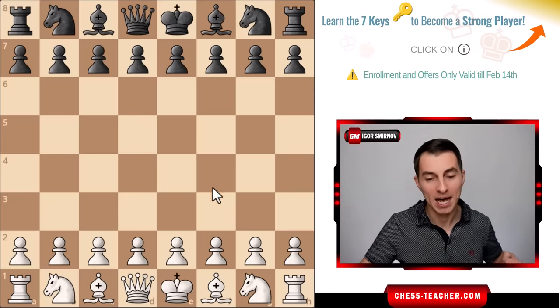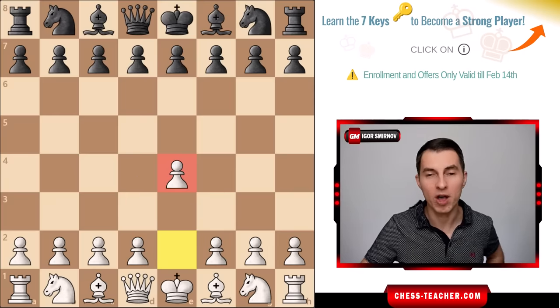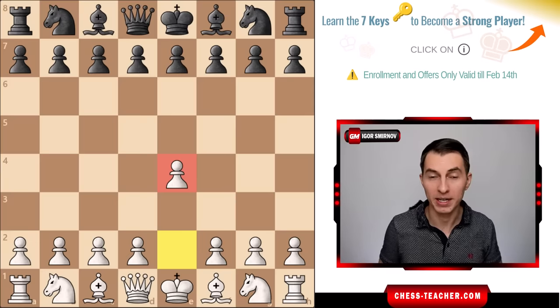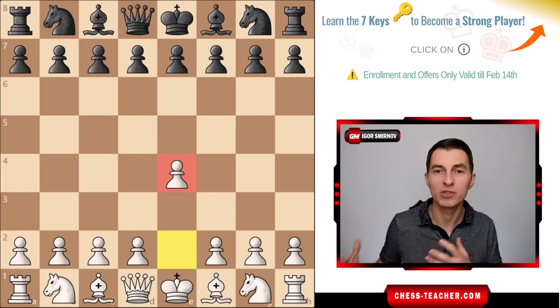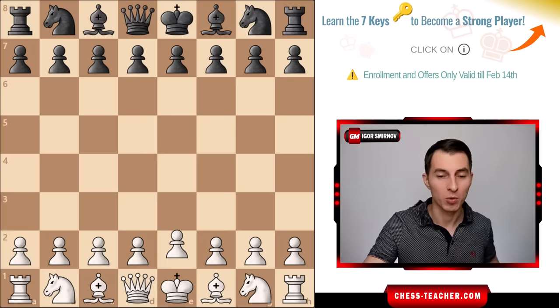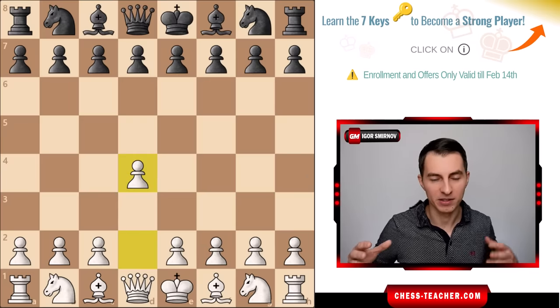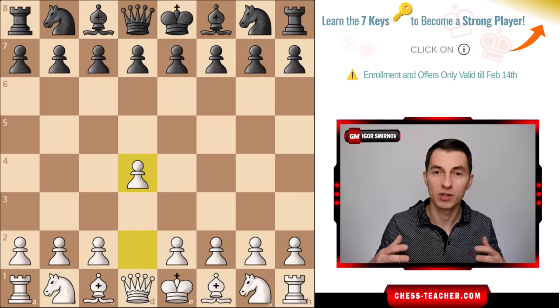The move pawn to e4 is a little more common at the amateur level, so people are more or less familiar with it and know how to play it. It's also more attacking and easier to comprehend. But with d4 it's more strategic stuff and a little bit more complex, so I wanted to clarify it for you.